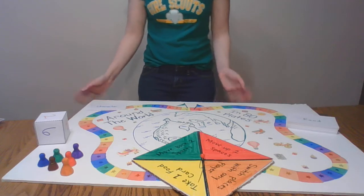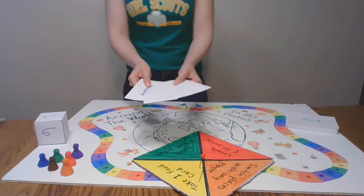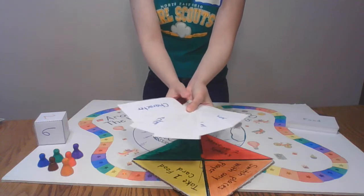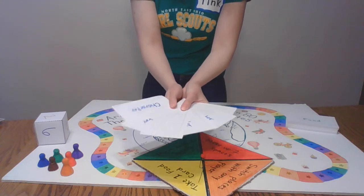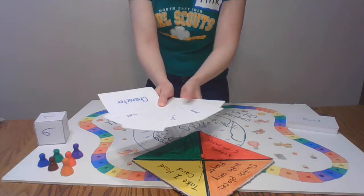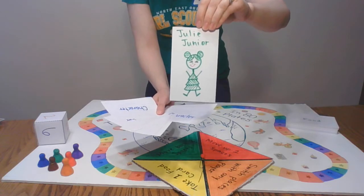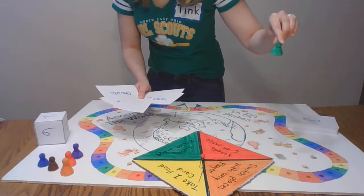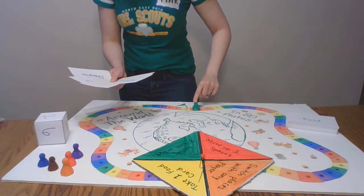So now let's play. The first thing is to fan out all of the character cards, and if we were playing this together you would pick a character card and I would pick a character card. So let's pretend like we're playing together — you can go first. So you picked Julie Junior. That means you get to play as the Green Piece for this game, and you'll put your Green Piece on the start space.